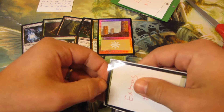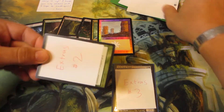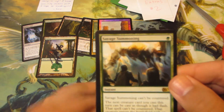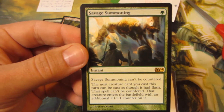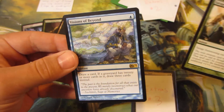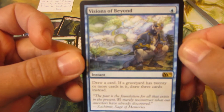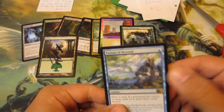Moving onward to extras number two. We have Savage Summoning - this is a pretty cool card. I know a lot of people haven't been really using it too much for constructed, but I think it's got potential, seems pretty good. And Visions of Beyond - one blue instant: draw a card, but if a graveyard has 20 or more cards in it, draw three cards instead.